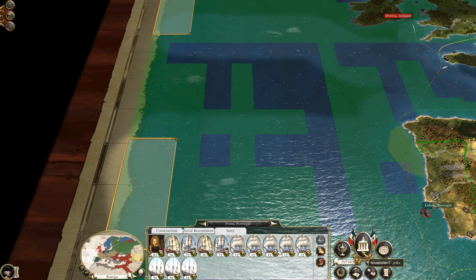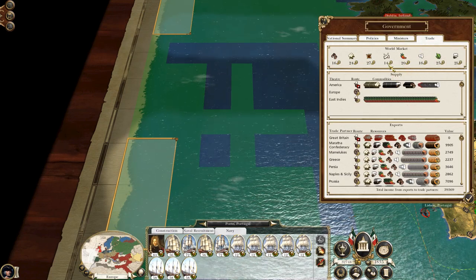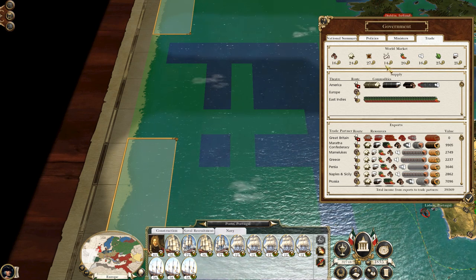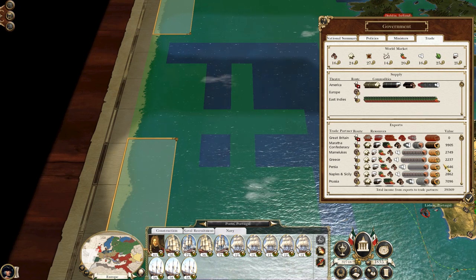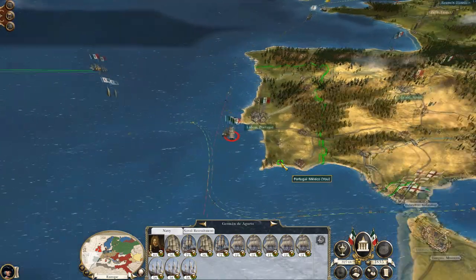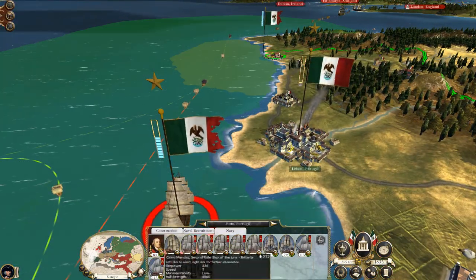No wait — what are the best resources at the minute? It is furs, but I can't get any of those things. So I don't want coffee, I don't want ivory, tea — I don't want more spices. I'll just send them to West Africa.